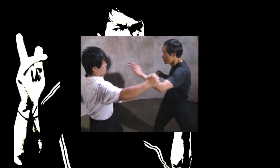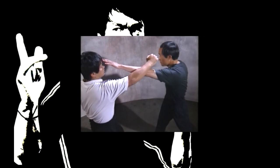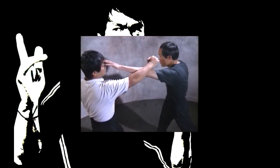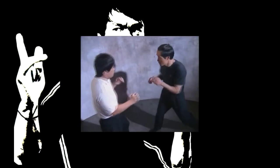As the assailant attempts a rear right hook, rotate your hips clockwise, quickly placing your weight evenly on both feet, and execute a finger jab to the eyes without blocking the attack. Your striking hand and change of position will cause the assailant's punch to miss its mark.